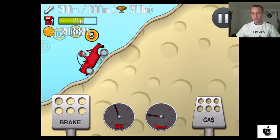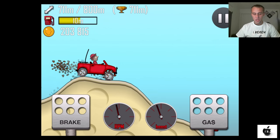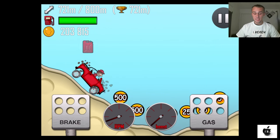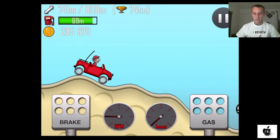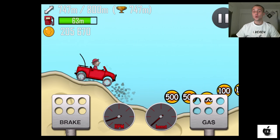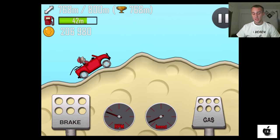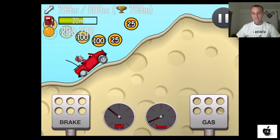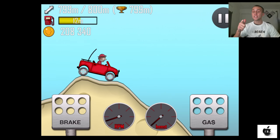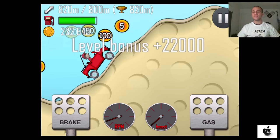If you don't know how to pass a certain point in the game, just look at your screen and see what I'm doing — where I'm accelerating and where I'm slowing down. That would be a clue for you to get past that part of the game. Right now we've just reached 800 meters and level number four has been completed.